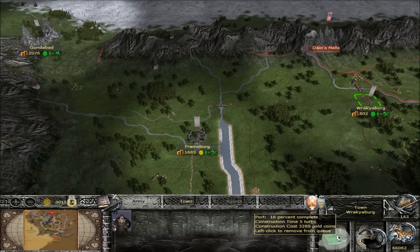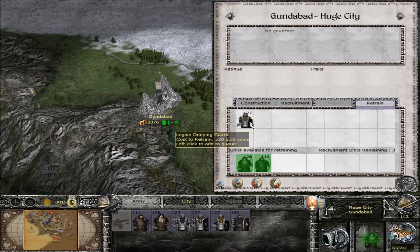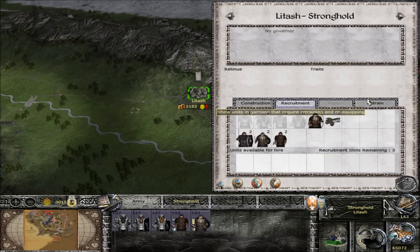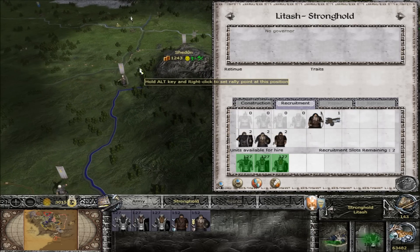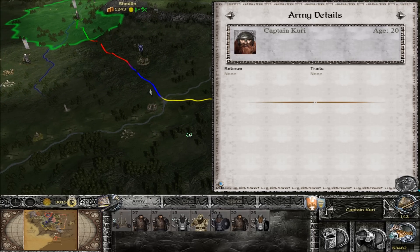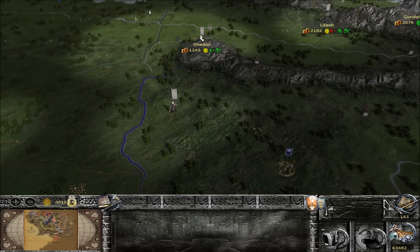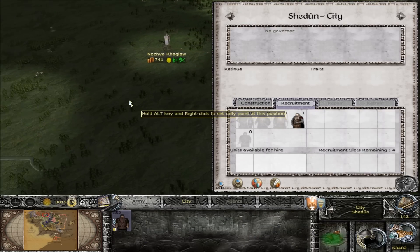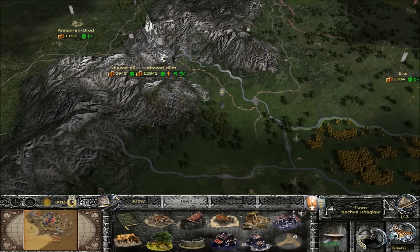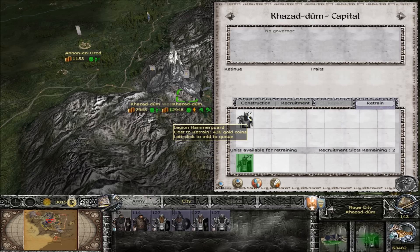Anything up here we can move out? Looks like these guys are done training - let's grab everybody except the sentries and march them out. We've marched our limit. Can we do anything up here yet? Not yet. What about in Gundabad? Let's keep fixing these guys up - wait until they're all healed, then move them out. Same with all the guys up here. I'm able to move a lot of troops out now.